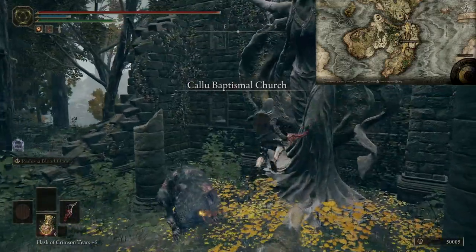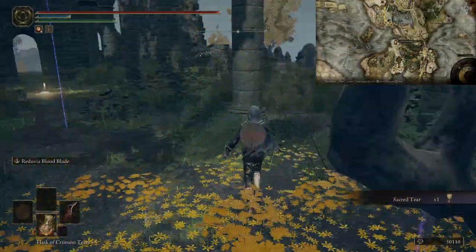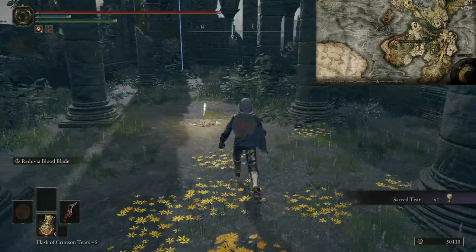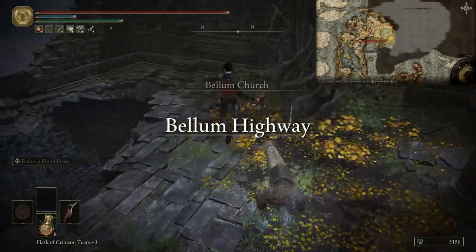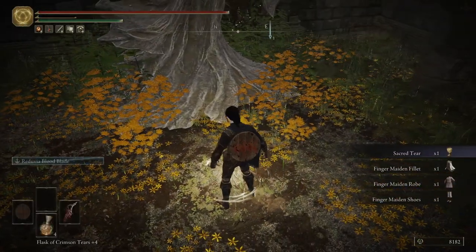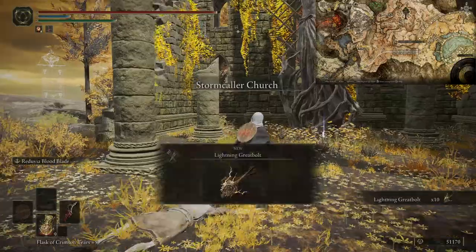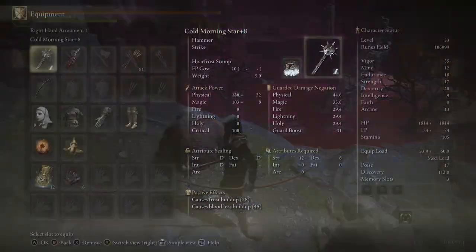For Sacred Tears: three are in the Weeping Peninsula area. There's also one at the Church of Irith where you donate runes, one at the Bellum Church on the east side of Lake Liurnia, and one at the Frenzied Flame Village. There's one at a church near the face monsters in Altus Plateau, and one at the Stormcaller Church near where you fight the big dragon — up near the mausoleum. Don't forget the one in the Fourth Church of Marika, and there's one in Seeofod well where the rats and minotaurs are — take the portal to reach it.